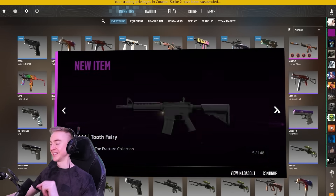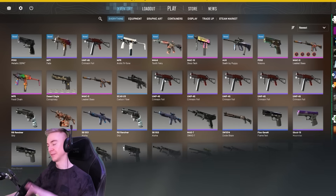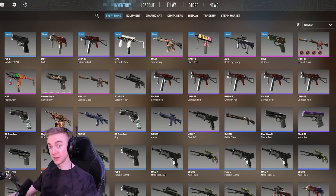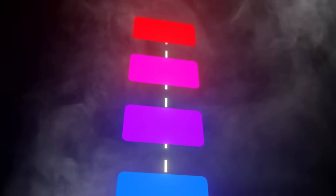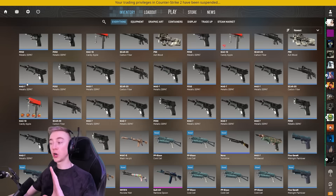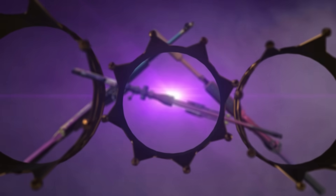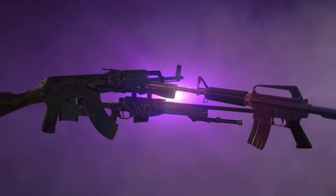Welcome back to another video where I have stocked up on thousands of dollars of fillers and low float collection items. Today we're going to be trying to start from the very bottom in the industrial category and crafting our way up - mil-spec, restricted, classified, and hopefully covert. In the CS scene we call this chaining trade-ups, and this isn't just any regular chain-up challenge because all of these items are ridiculously low float. We're going to be going for new world number one coverts from the new collections.